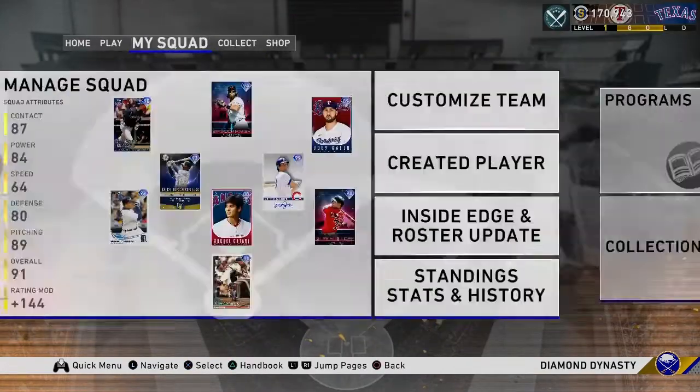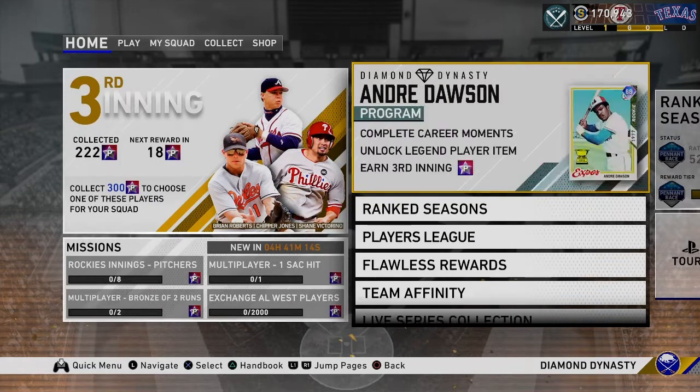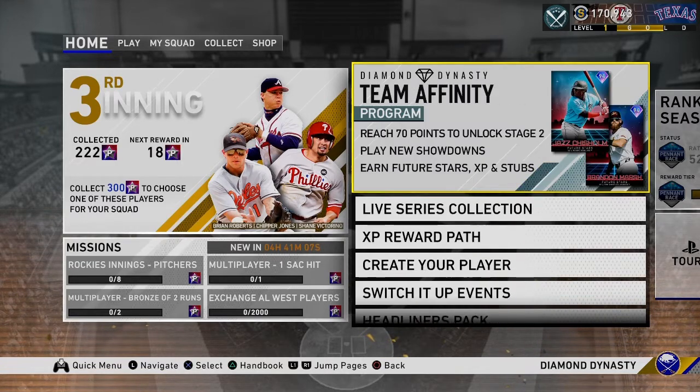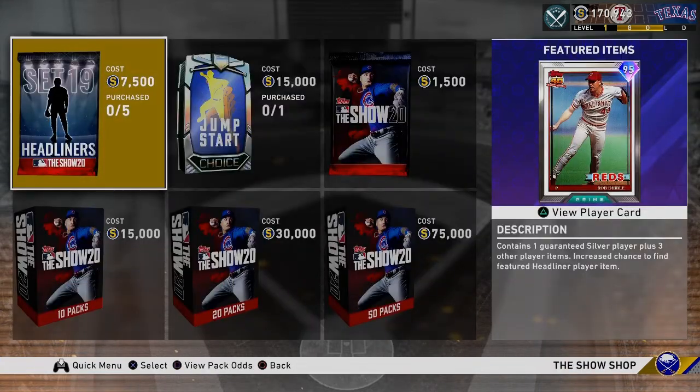I believe that's the entire update. I don't think they added anything else, and these panels really are not helpful. It looks like that is everything — the new free Jackie Robinson card you can grind, and a new Prime closer Rob Dibble. And that's going to do it for the video. Like and subscribe if you found this helpful, and I'll catch you guys in the next one.